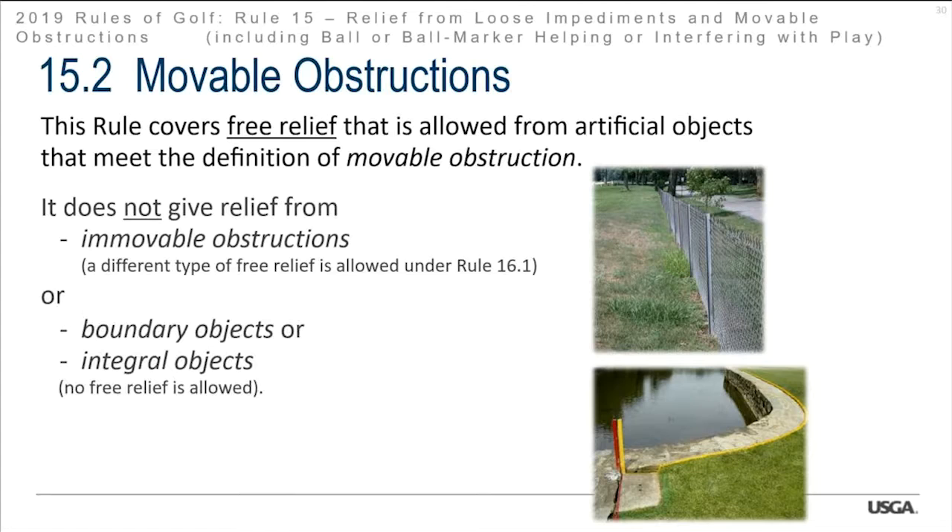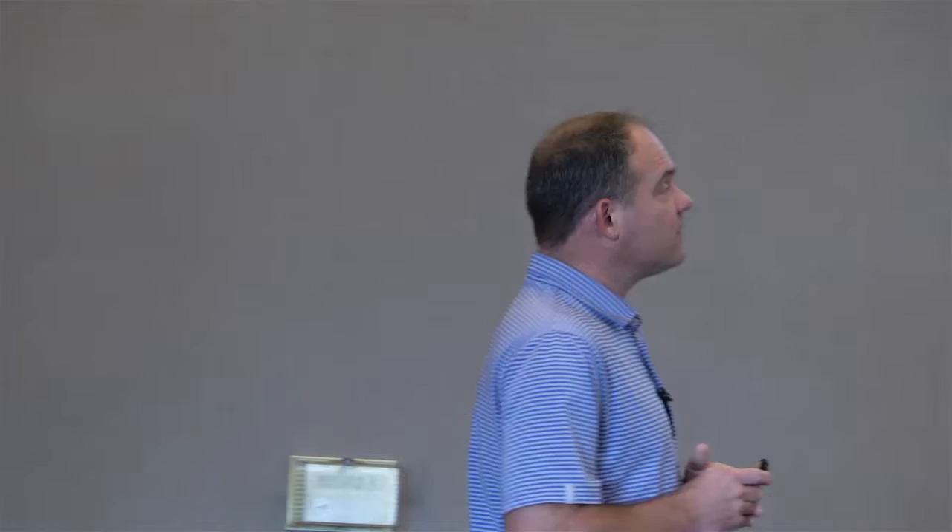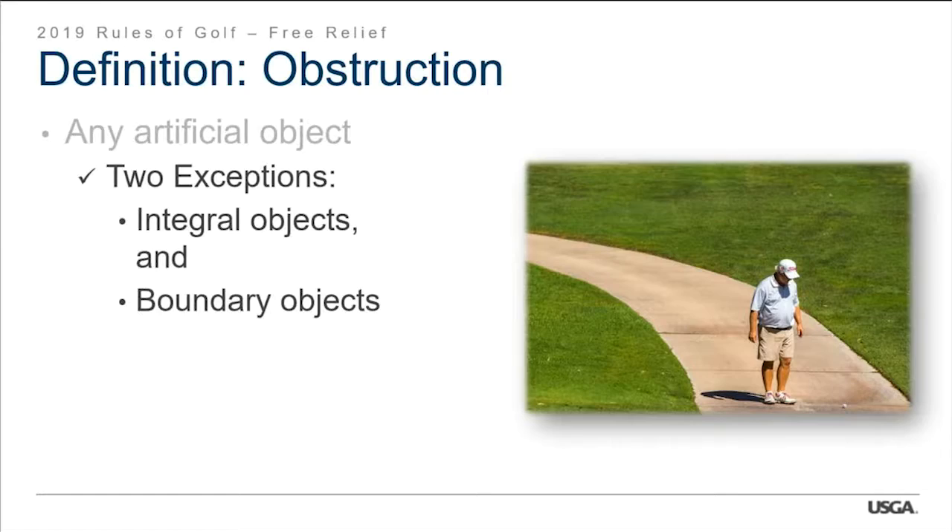You do not get relief from boundary objects or integral objects. A boundary object is something like a fence or OB stake — something defining out of bounds. An integral object is something the committee has declared to be part of the golf course, such as stacked stones inside a penalty area or a dirt road. An obstruction is any artificial object — anything made by man. If you take a couple of logs and fashion them into a bench, now you have a movable obstruction. Exceptions are integral objects and boundary objects.